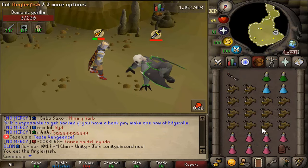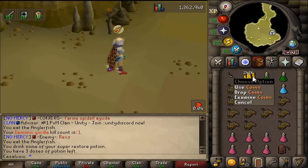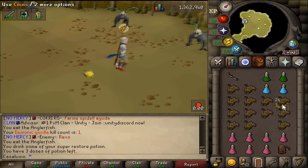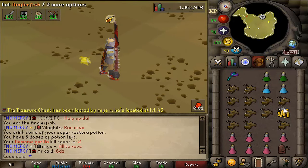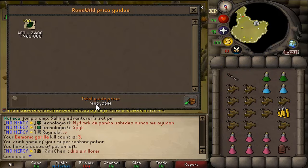And the first kill — let's see what we'll get. Imagine the Zenyte — nope, some coins. Let's see how much: 43k. You know what, I'll take it any day, that's pretty good. Okay, second kill — come on, something nice. Coins again, oh that was a big stack.